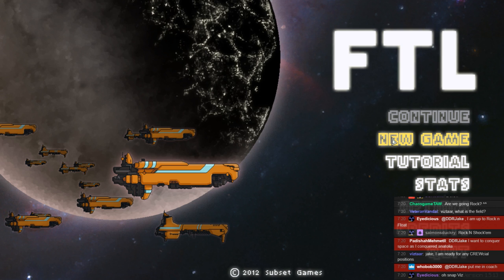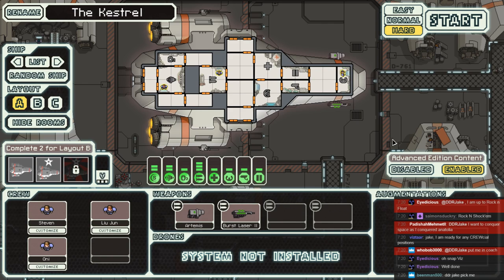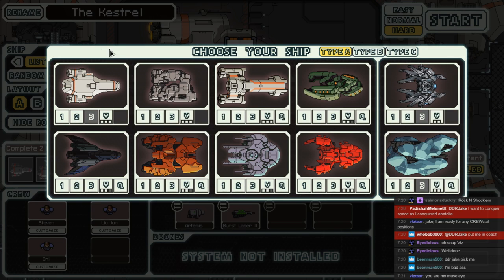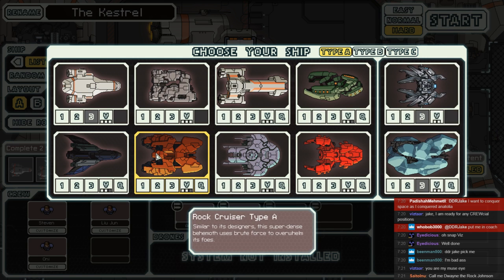Good evening. I've been feeling less than stellar today, so I'm going to cleanse everything with a nice bit of Into the Airlock. I was hoping for something better, but our Captain Daravik decided to go with the worst ship in the game. Not Stealth Sea — we're talking about Rock A.